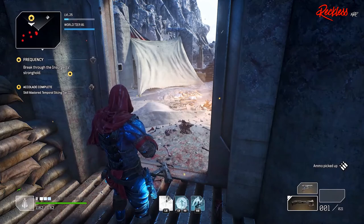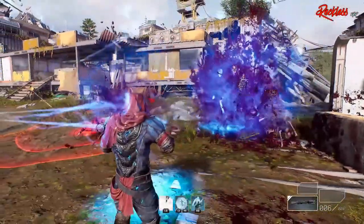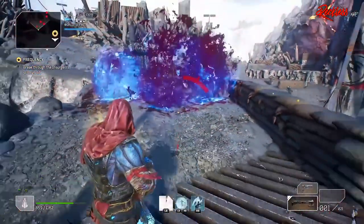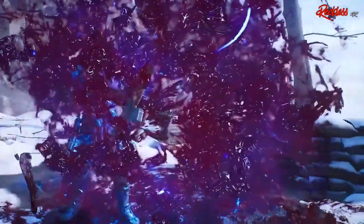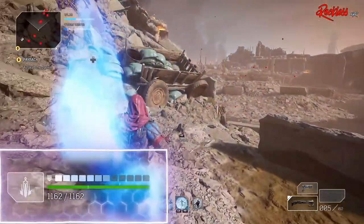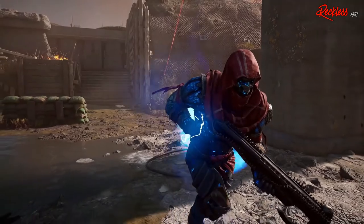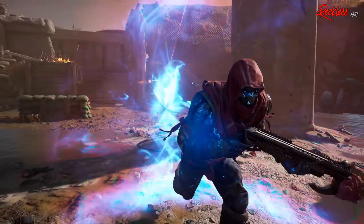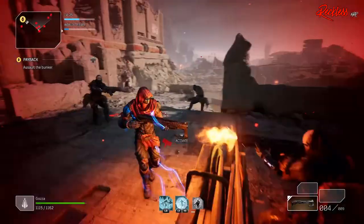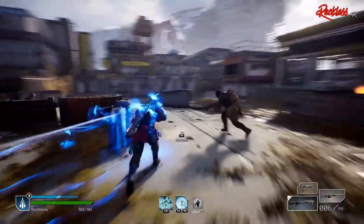Now let's get into everything the demo doesn't tell us. First, the Trickster has a skill called Borrowed Time. When you activate Borrowed Time, you get a percentage of your health as a shield. This ability also creates a time clone in the exact location and position you were when the ability was cast. This can be used as a diversion, where enemies focus on the clone instead of you while you get close. If things are getting out of hand, you can use the ability again to teleport back to the location of the time clone.